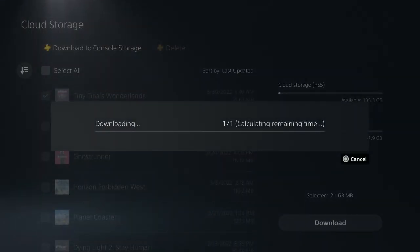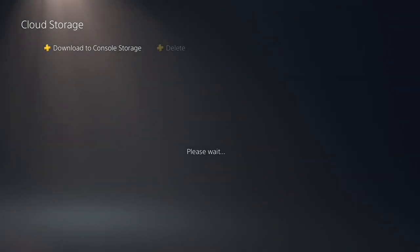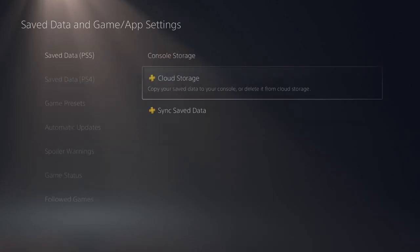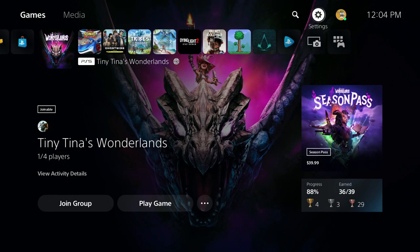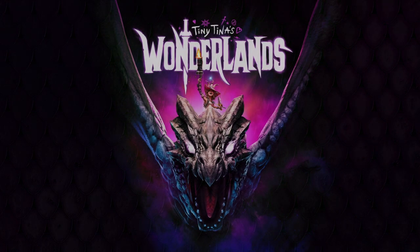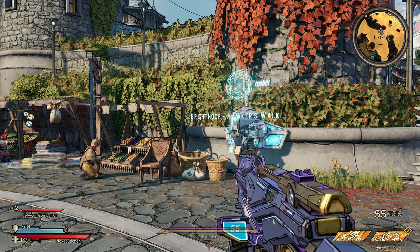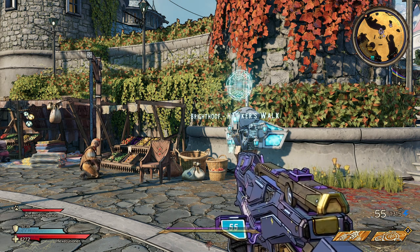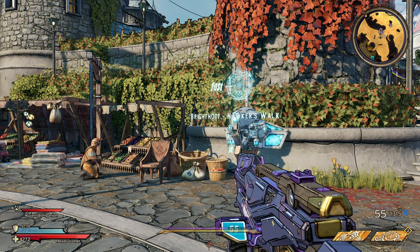So after you got rid of everything, if you copy the save back, it'll be a restore state — you're restoring everything you had: all your money, your guns, everything like that. So you restore it, say yes, back out, go back to your main menu again, reopen the game, and as you load in, you should notice that you'll have everything you just had in the game, and your friend will also have it.